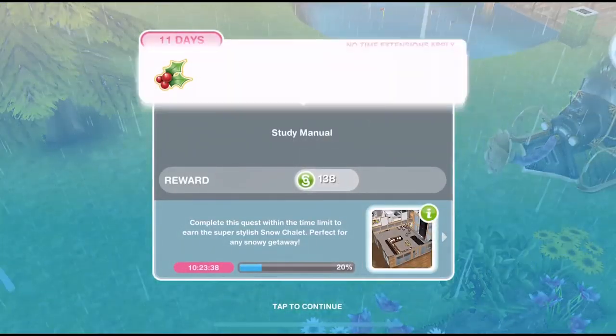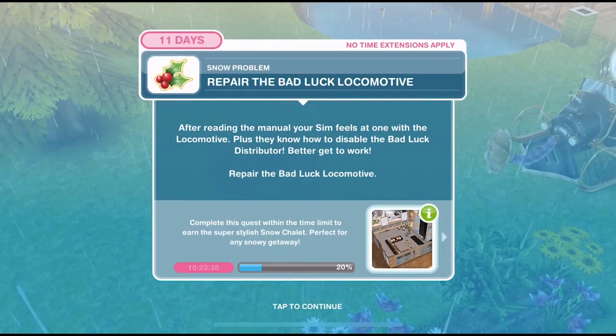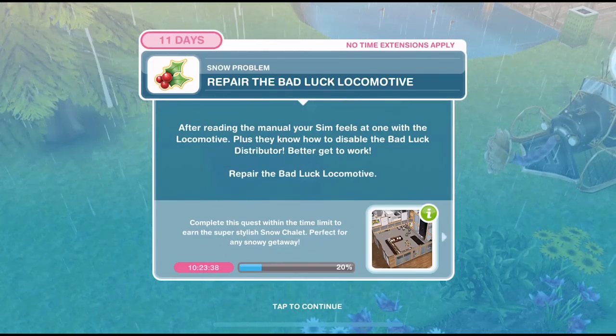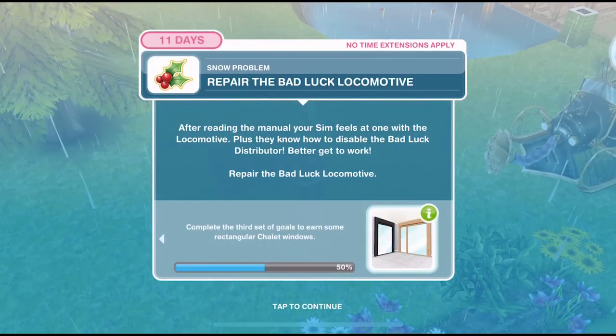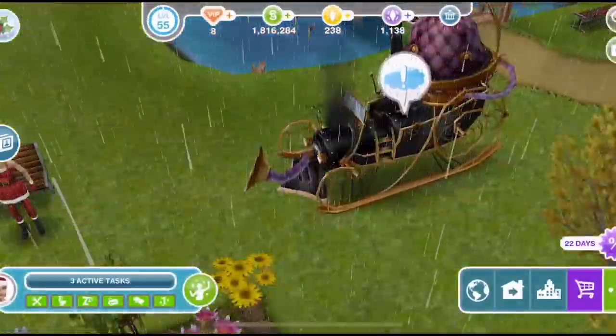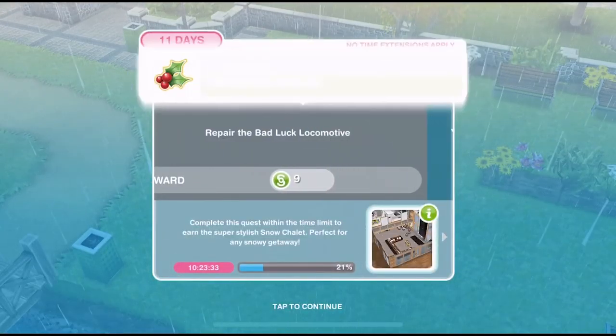We've finished studying, now we need to repair the bad luck locomotive. After reading the manual, your sim feels at one with the locomotive — plus they know how to disable the bad luck distributor. Better get to work. Repair the bad luck locomotive. Click on it and repair — takes 5 minutes. We've finished the repair.